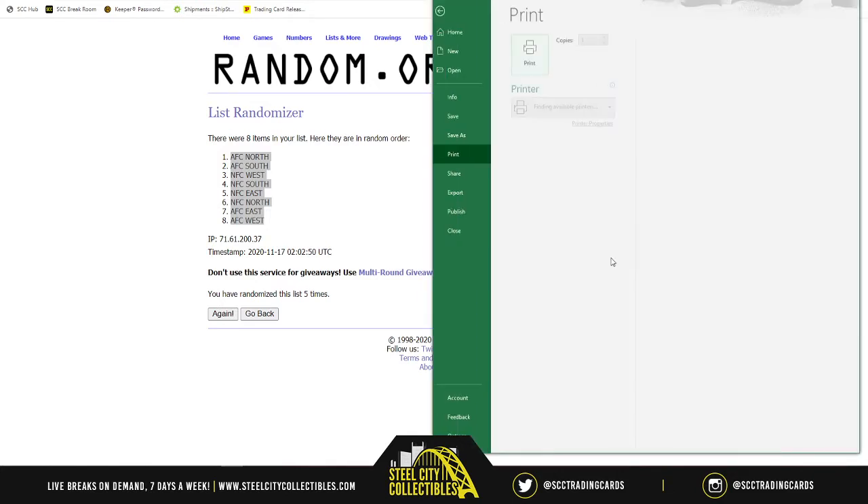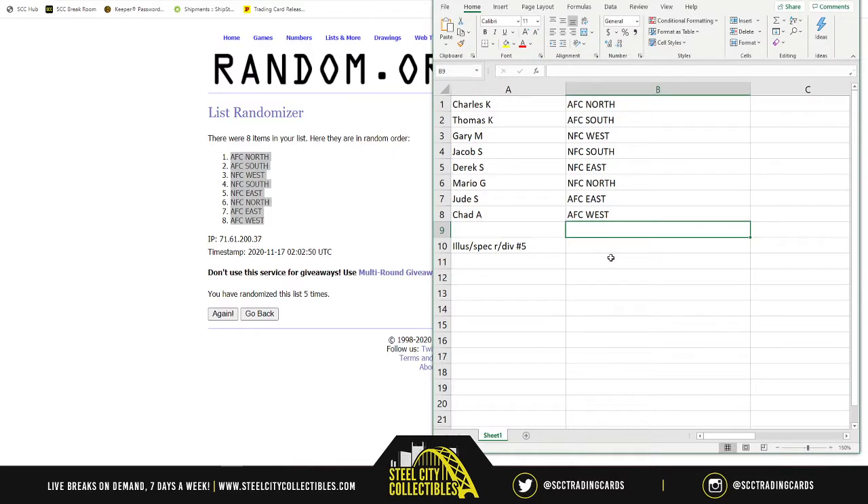Alright, there we go. Charles gets AFC North. Thomas gets AFC South. Gary gets NFC West. Jacob gets NFC South. Derek gets NFC East. Mario gets NFC North — we got an NFC North battle tonight between the Bears and the Vikings. Jude gets the AFC East. And Chad gets the AFC West.